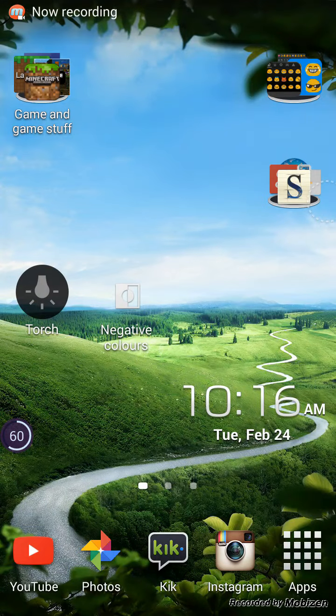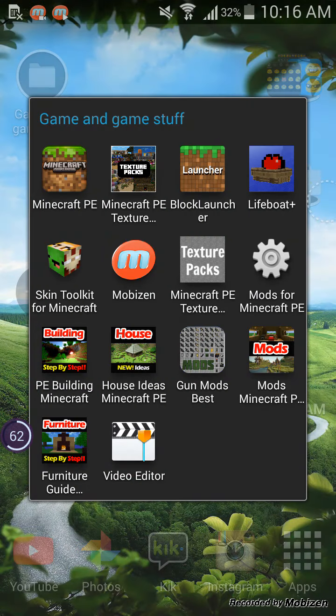I'm going to show you how to get mods on Minecraft PE. First you would need Block Launcher — get the demo, that one works best — and then get the Mods for Minecraft PE app.